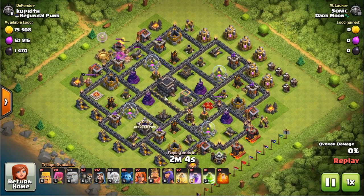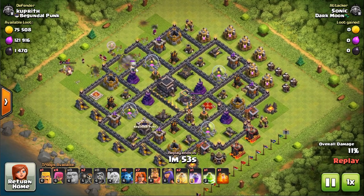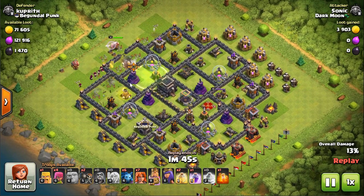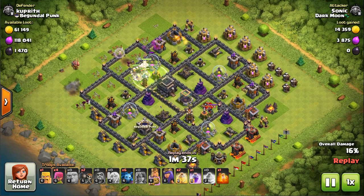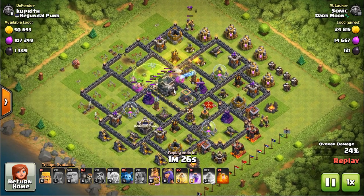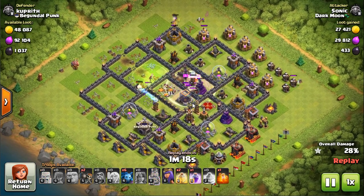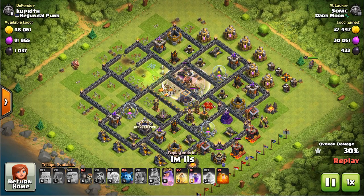Stay away from the Queen and King as best I could. The wizards get the King's attention so the giants get through wall one, then wall two. I tried to reach all these quadrants with the jump spell - it didn't quite happen, but as long as it caught one quadrant that's all I needed. Valks come right in - that's why you funnel. Funneling is by far the most important skill in Clash of Clans.